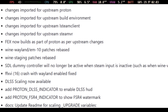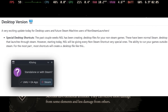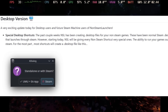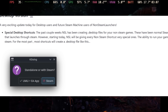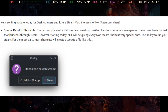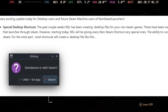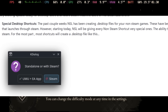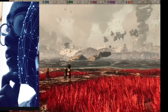NonSteam Launcher has been adding a lot of updates to prep for the Steam Machine. There's a new update to the desktop version described as a very exciting update for desktop users and future Steam Machine users. Starting today, every non-Steam shortcut will get special ones — the ability to run games outside of Steam. It's cool to see devs already prepping for the Steam Machine.